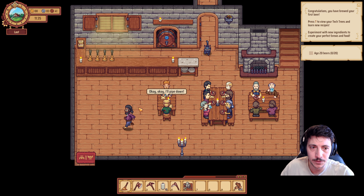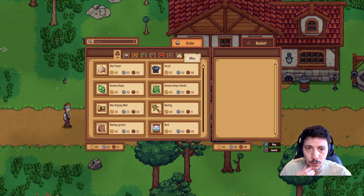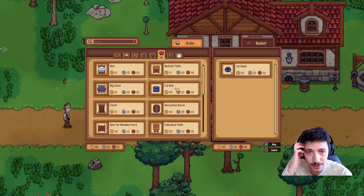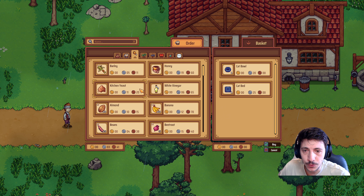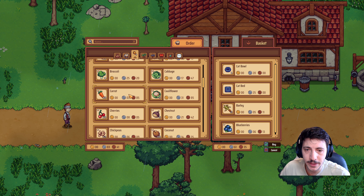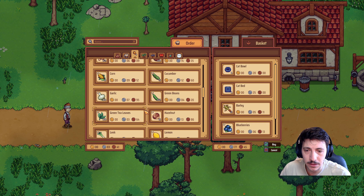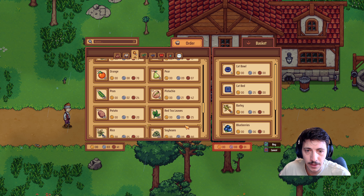I'm going to close service here for a moment. Let's purchase a few more things — we want to buy a cat bowl and a cat bed for our kitty. We can get some more barley going, maybe another blueberry, some cherries. Leeks are always good — I love a good leek.